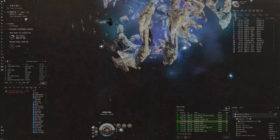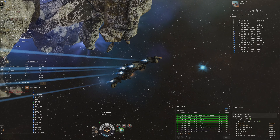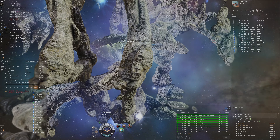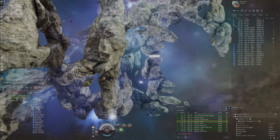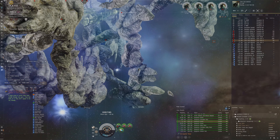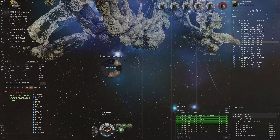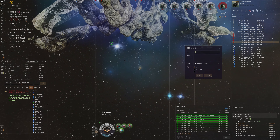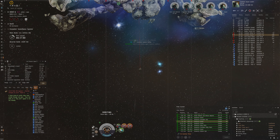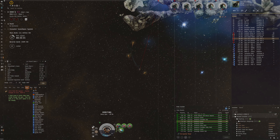Maybe orbit 10 kilometers and use the afterburner as well to get a bit of speed. We can put the MTU slightly around the corner - the NPCs take a little bit of time to spawn in here. Might want to orbit a little bit further away, 20 kilometers maybe. Drop the MTU. I have to keep a little bit of an eye on the D-scan just in case someone decides to get cheeky and tries to jump in on us.